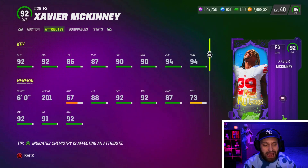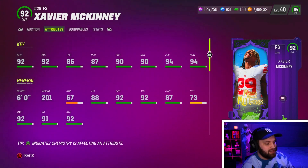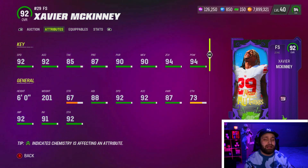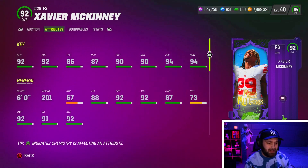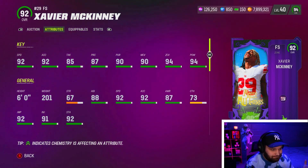At number 10, beating out Ed Reed — yes, Ed Reed is our number 11 — we have Xavier McKinney right here. He is six foot. You'll notice that this card is actually 92 speed, which is considered pretty slow in this game. This is a very top heavy list. I think 92 speed is really hard to put on the field right now unless you're in a theme team or if you're in a budget kind of squad. But 92 speed is the only negative.